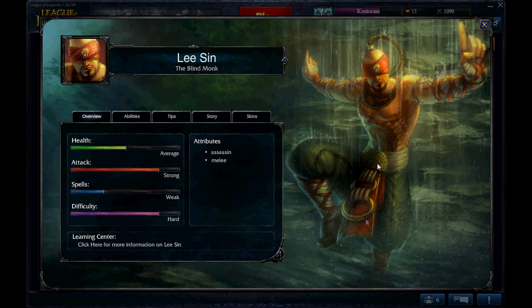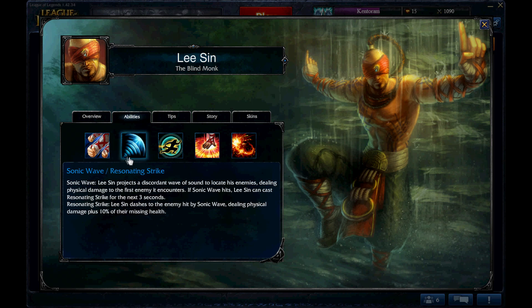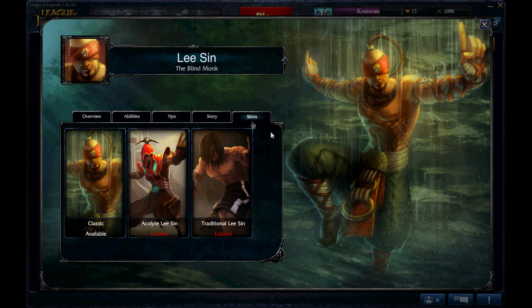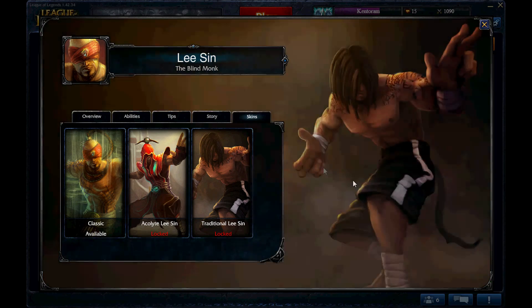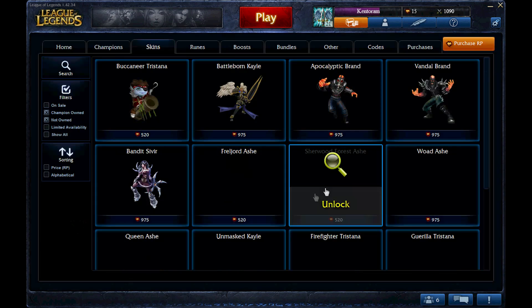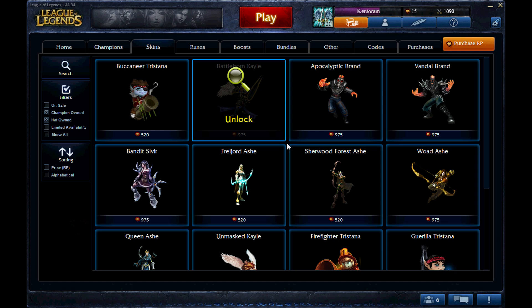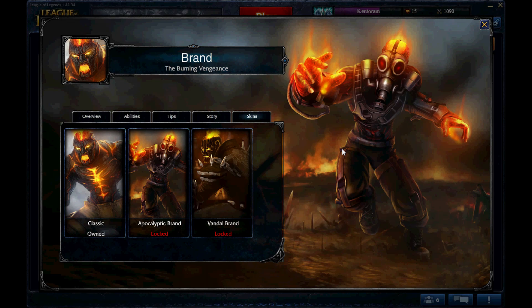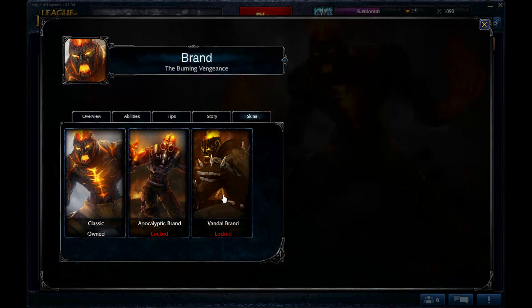If you go inside each champion, you get to see their health, attack, spells, and difficulty, and the abilities they have — click on each one and it tells you exactly what they do. There are tips on how to play them and how to play against them, the story behind the character, and also skins. Skins change what your champion looks like in-game. You purchase a skin and he looks like that. Skins are only purchased through RP Points, so you do have to purchase Riot Points to unlock different skins. For example, Brand has an apocalyptic skin as an alternate to his normal skin.